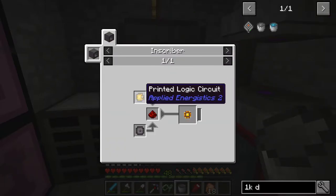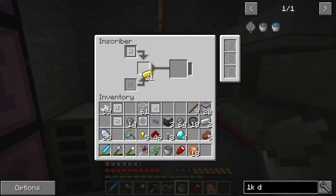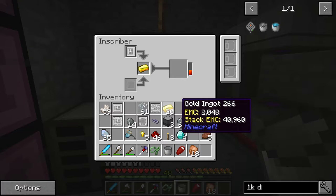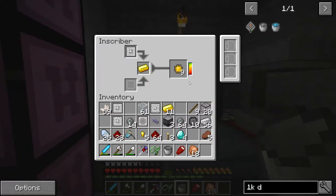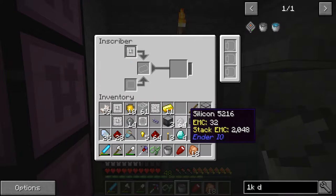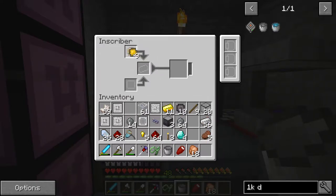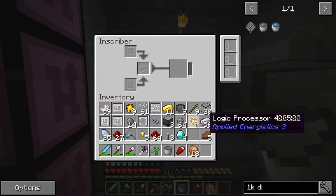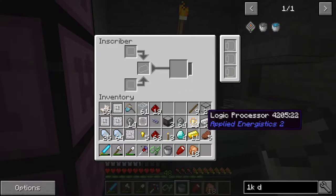The logic processor takes the logic press — we're in the right location. We need to make 10 of these again, and we can only put one piece in at a time, so we'll do that and get 10. Now those go up there — sometimes it doesn't want to cooperate. Oh, you've got to do one at a time — this is painful. So we've got to make these logic processors one by one; here's one. We'll do that nine more times and I'll be right back.